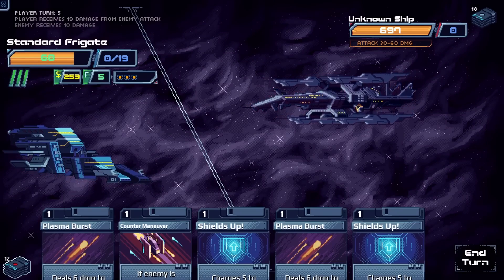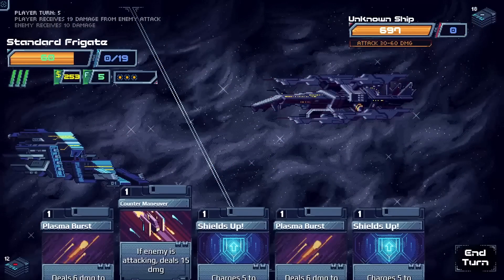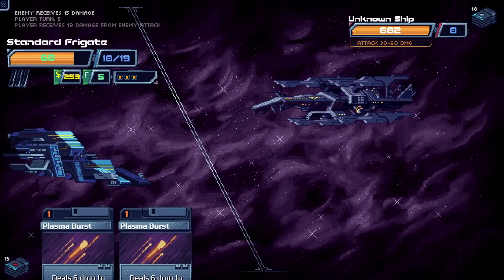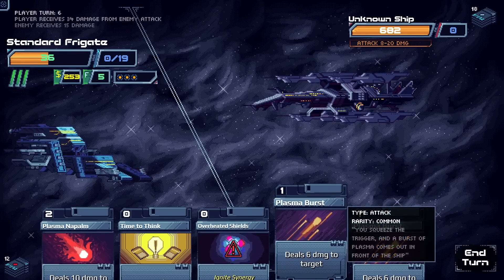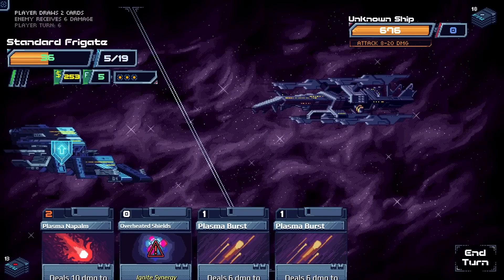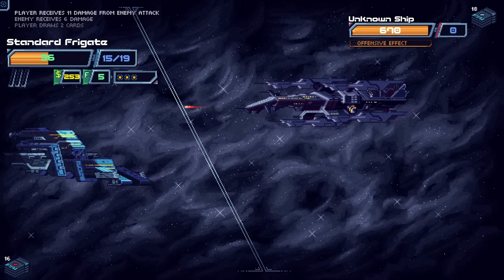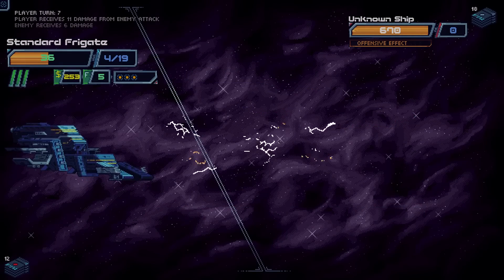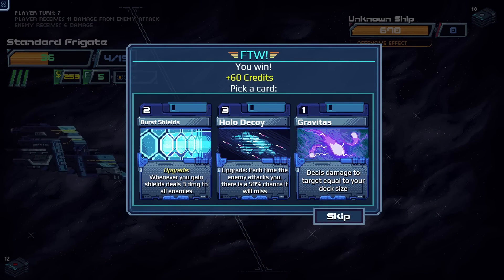We realize there is a discard pile — we notice we're down to 12 cards instead of 13 from using Overheated Shields which discards a random card. Discarding removes it from the deck for the fight. We double shields up and hope for the best against a massive incoming attack. He rolls relatively low at 34 damage. We think the Napalm was discarded — yes it was — and now it's just a matter of not dying.